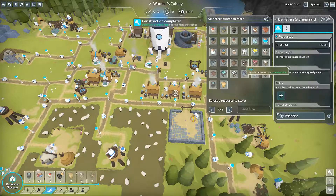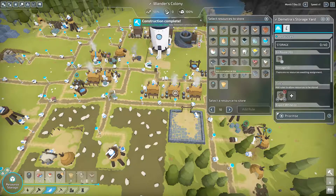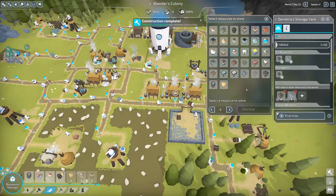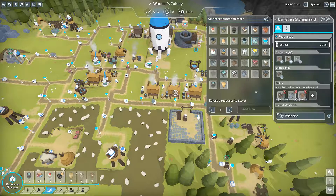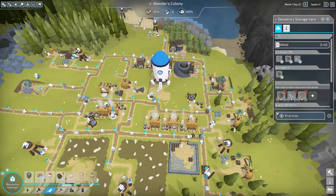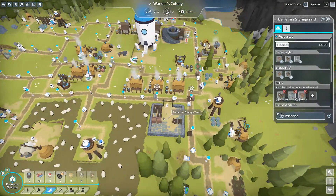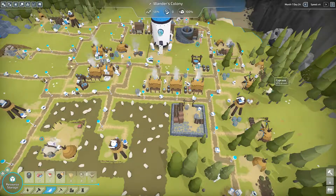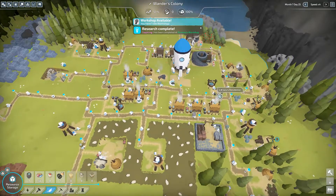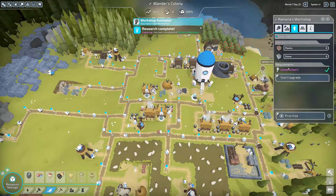Let's throw in logs — let's do ten extra. How about some stone? Let's do an extra six ready to go. Planks — seems like we always need that too — let's put six in there. That's good for now, just a little bit extra that will always be ready for us when we decide to build something new. Nice, so that's filling up with logs, planks, and stone. Our research is complete — we will be growing saplings a lot quicker.